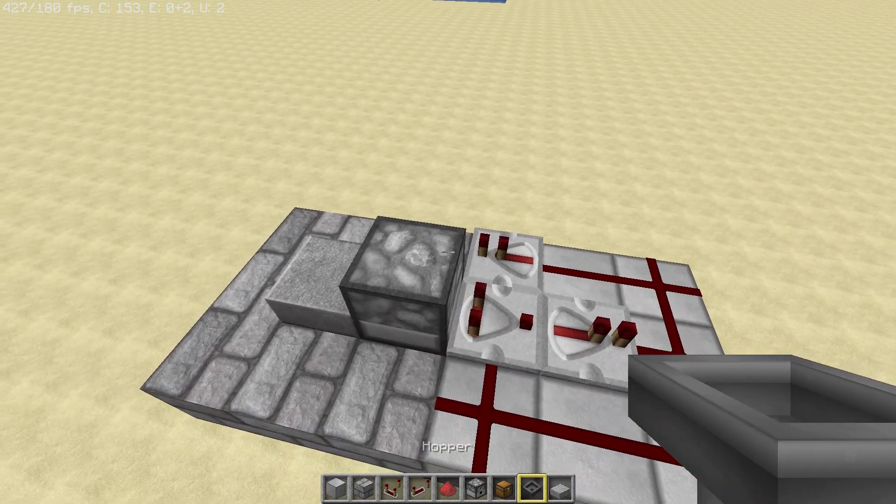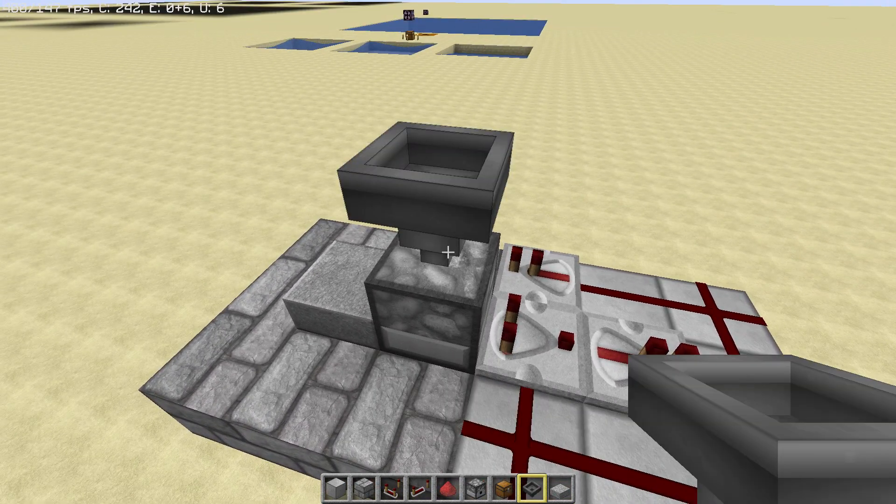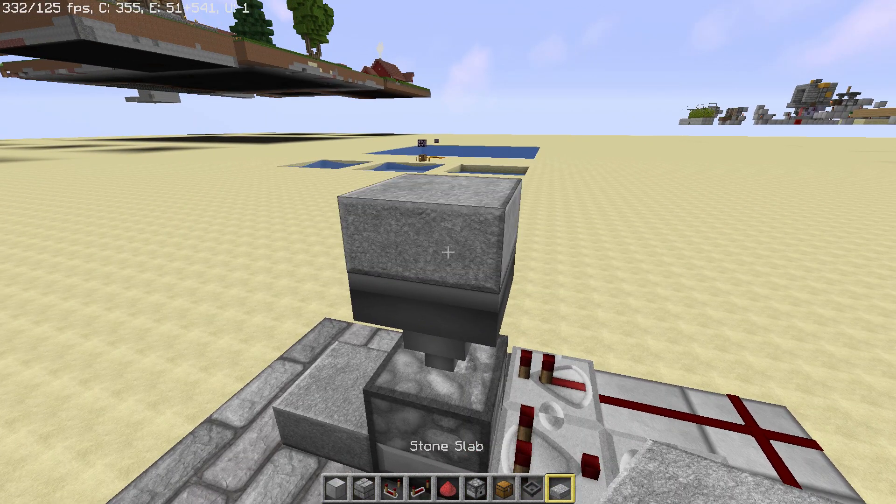Then we're going to have on top of the dispenser a hopper facing down, and on top of that a slab.